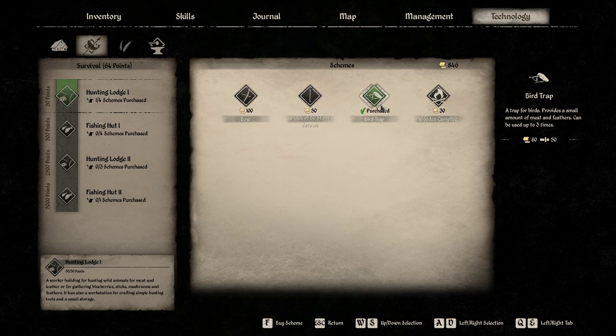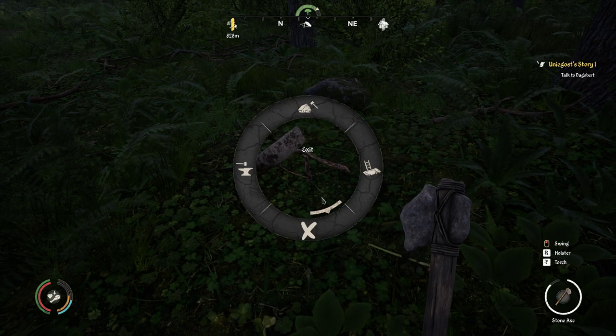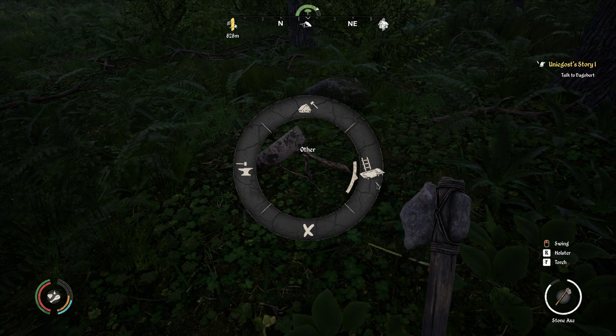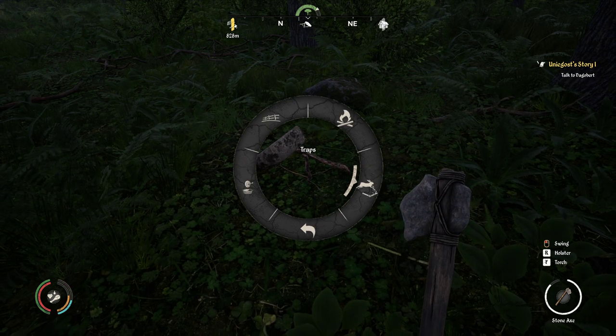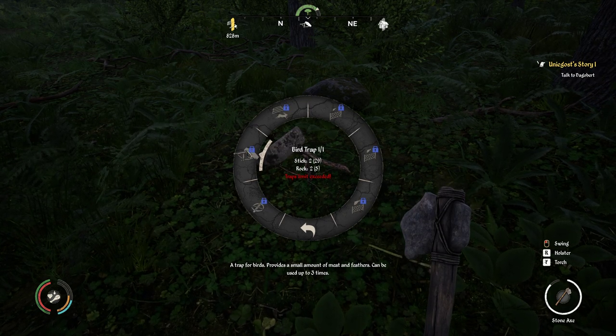Once you have the recipe, if you want to craft it just push Q, then go to Traps, and there is the bird trap. You can only have one at a time.